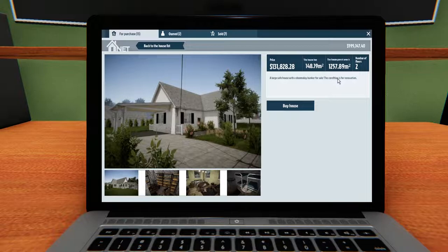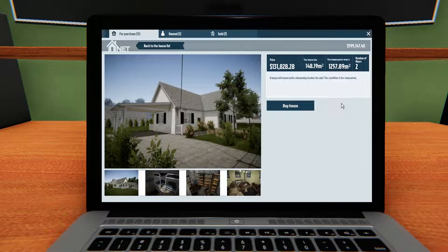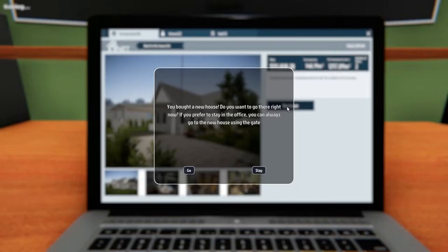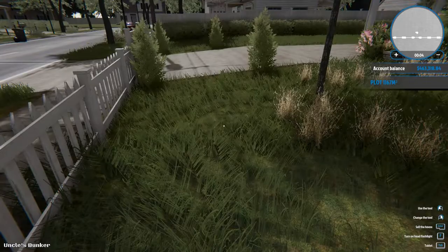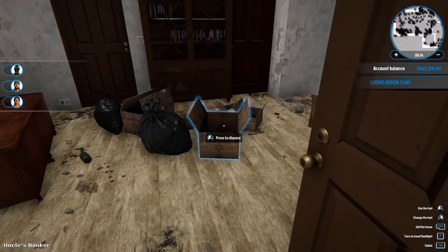Large safe house with doomsday bunker for sale, condition is for renovation. Let's start with the big one — uncle's house. You bought a house, yes! Let's go there right away. The outside needs to be cleaned up at some point; I think they said they'd be adding the ability to work on the outside in future updates. Let's go inside and see what we've got — whoa, that is a mess!